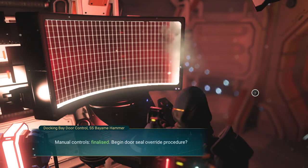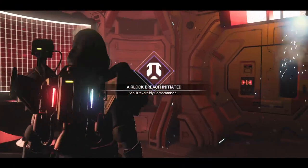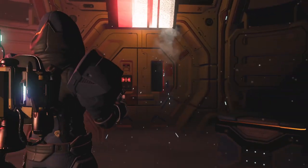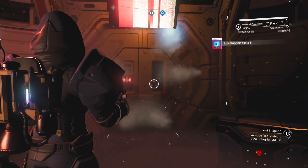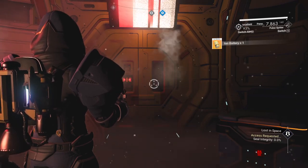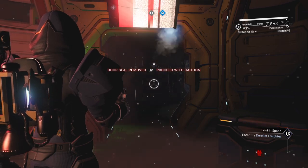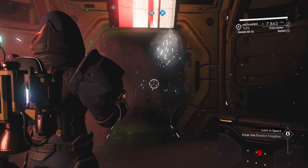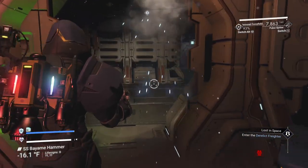Manual controls finalized. Begin door seal override procedure — unseal the door. Notice at the bottom the seal integrity is going down. You get some life support shells and a couple of ion batteries. My suggestion: keep that gun armed at all times. You're going to need it. Make sure your flashlight is on, and as you walk in, take your time.